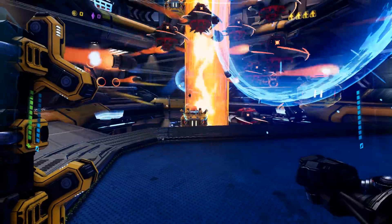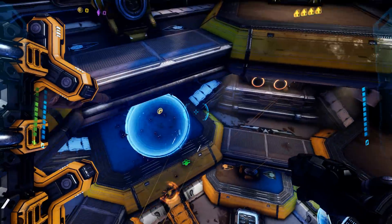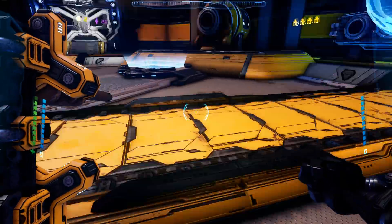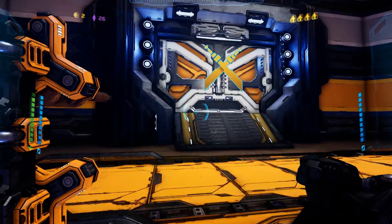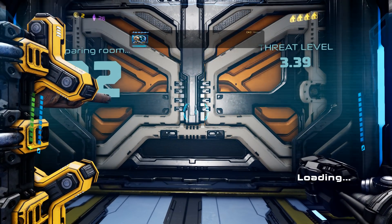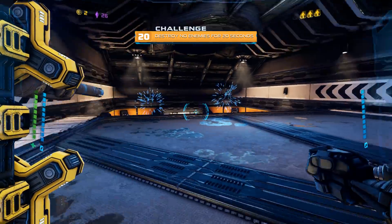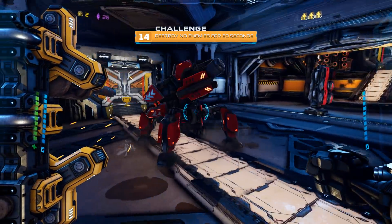I wish I would have brought another weapon part. Give me this money — I need this money. This room has swords on it. Destroy no enemies for 20 seconds — I can do that. Oh, that's a thing.